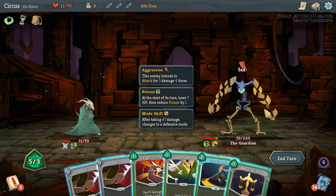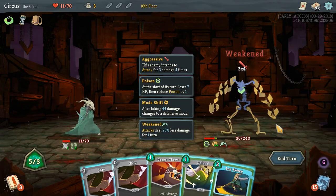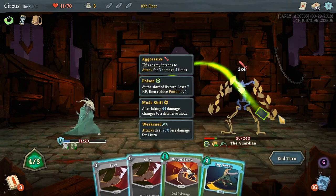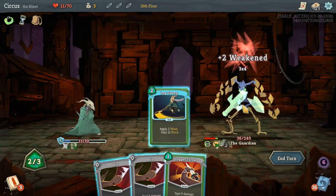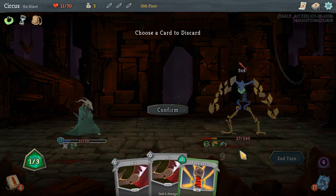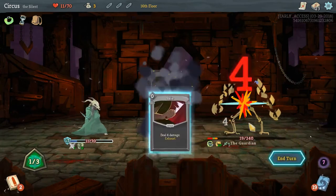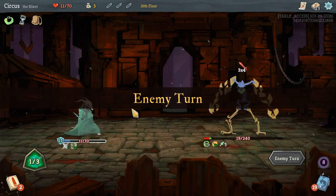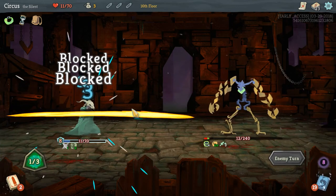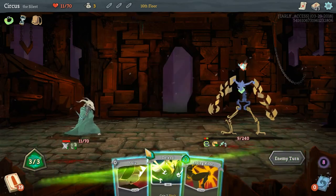20 damage incoming — we apply Weak to knock it down to 12. We have to play this Defend to stay alive, or we could play Leg Sweep. Let's discard Survivor and play Leg Sweep. His next phase — we basically only need to deal 6 more damage to finish him. With the Shivs that shouldn't be a problem. And beautiful — we did it. That was a close one, closer than I'd like.